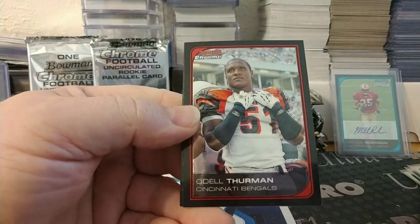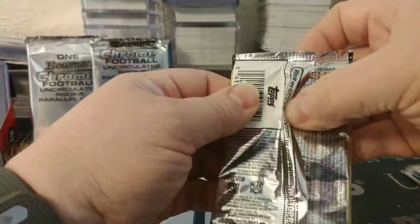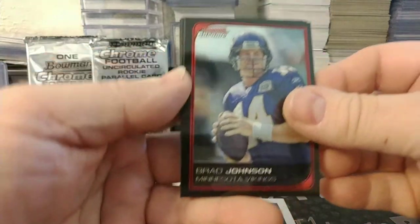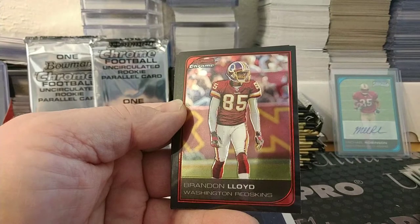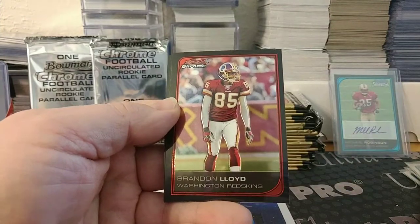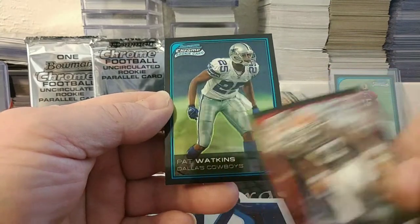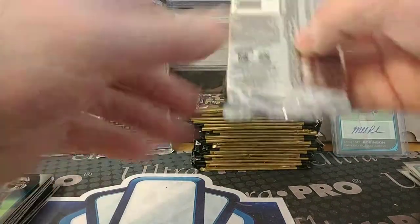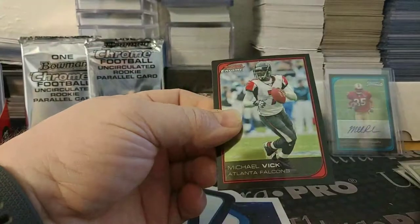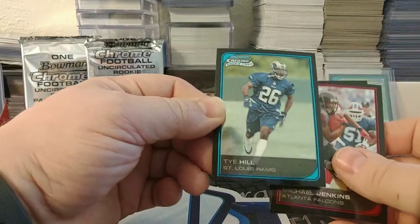Patrick Ramsey again, Odell Thurman, Machine Muhammad, Jeremy Bloom — the Olympian who tried his hand at football and didn't fare out so well. Brad Johnson on the Vikings after he left Tampa Bay. Brandon Lloyd on the Washington team, Braylon Edwards Browns, and Pat Watkins rookie for the Cowboys. This pack feels thick but doesn't have anything extra — Michael Vick again, Michael Jenkins, rookie Ty Hill for the Rams, and Matt Hasselbeck.